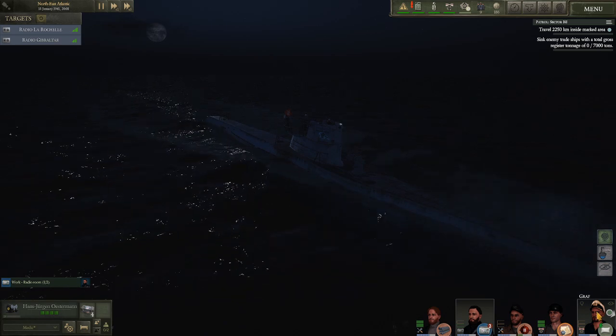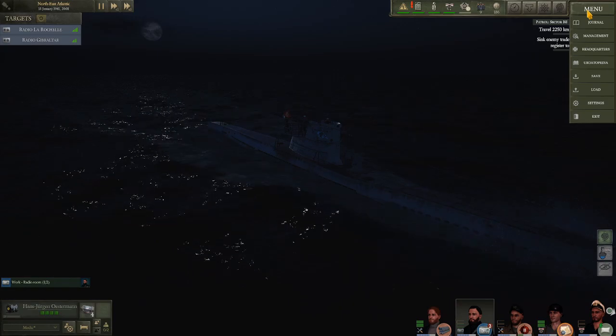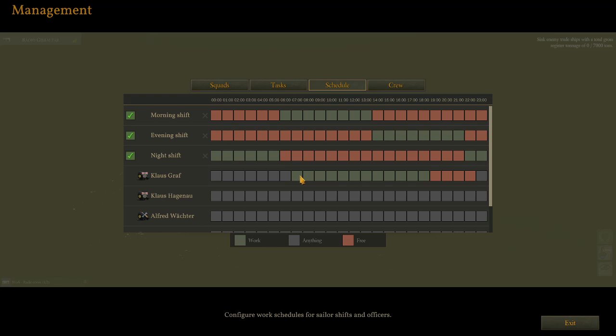The skipper is heading off to bed — very good to know. Let's recap: in the scheduling tab I told the skipper when to start work and when to finish. In order for him to leave his post I had to change the rest of his schedule to free time, not 'anything' time. So let's assume we absolutely want him to sleep until 5 a.m., at which point I'll allow him to do anything for two hours.